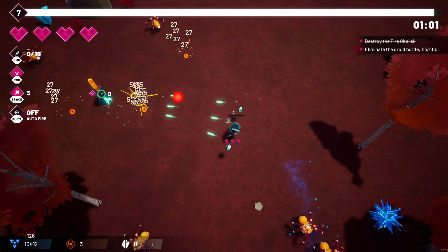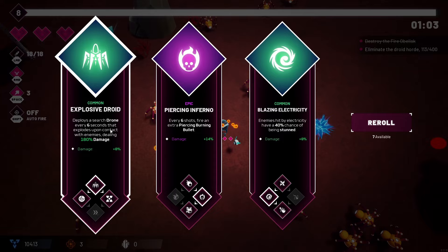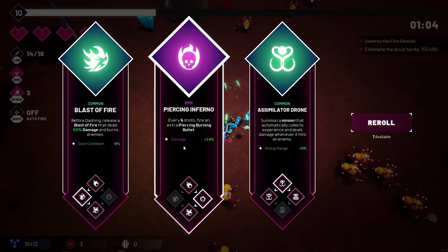If you destroy certain structures there's a whole lot of XP that drops on the floor. I found that early on and it gave us a big chunk of XP so we were able to level up quite early. We're going to do Piercing Inferno for that extra 14% increased damage — we've got a huge amount of damage now.